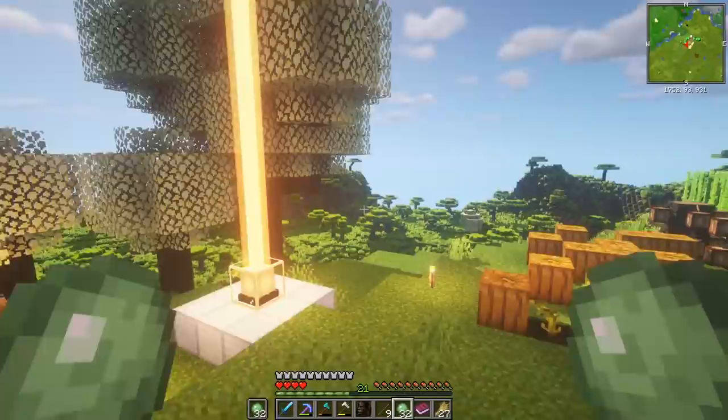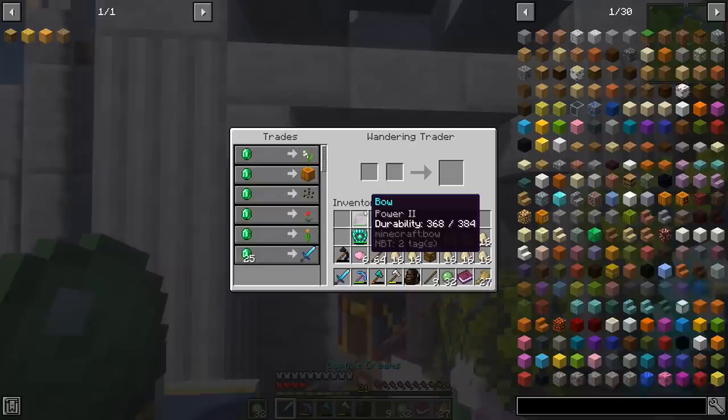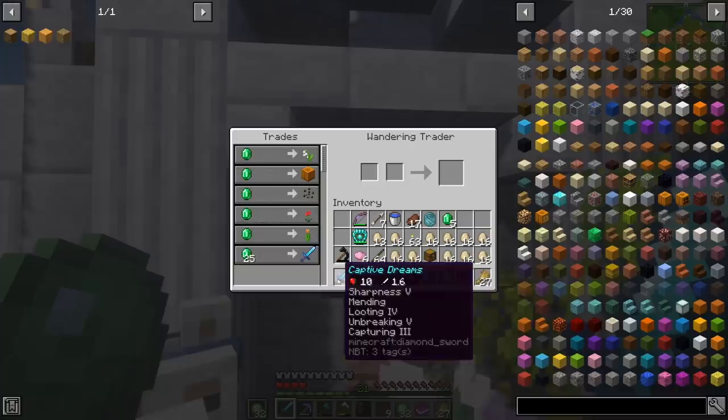Hey everybody, Whip here, and welcome back to the X-Life server, where Whip the Slime Man has got a few deals he's got to conduct to get this episode started. But first off, there is a lovely wandering trader right over here that we can check on and see if we're getting any good trades out of you. What do we got there?